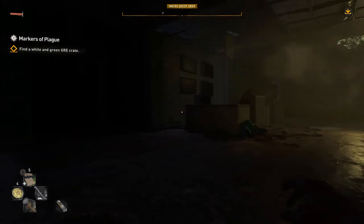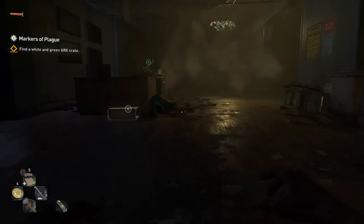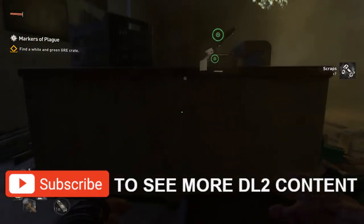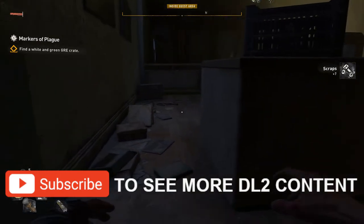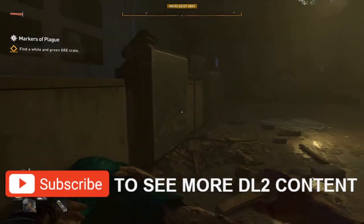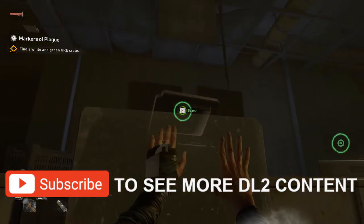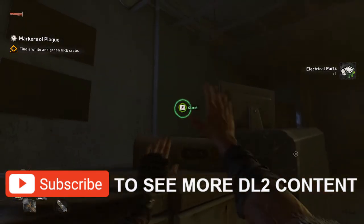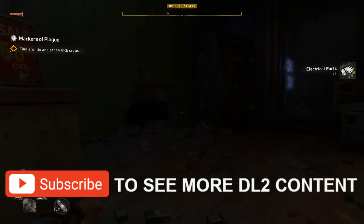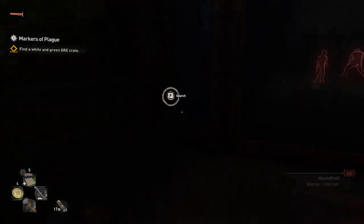Hi everyone, we're playing Dying Light 2. Going to find ourselves a white and green GRE crate. Need to avoid all the zombies in this place. I'm using the survivor sense on the Q key.